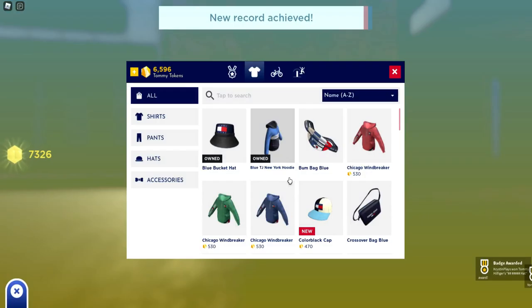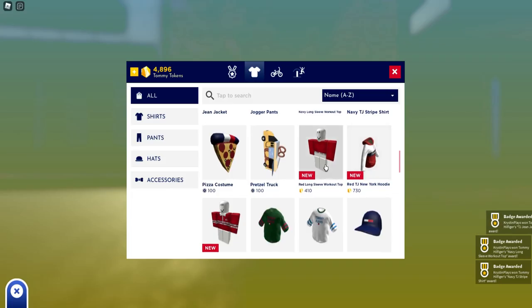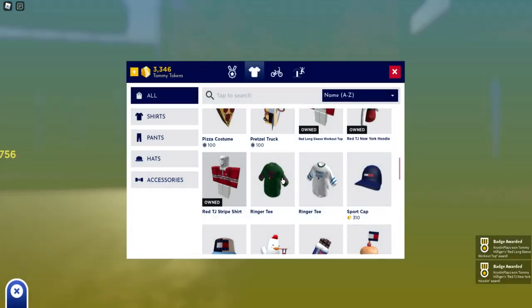Now that we've earned enough coins, let's go on a shopping spree. I'm just going to be getting all of the latest from the hats, the outerwear, the shirts — there's even new workout pants.